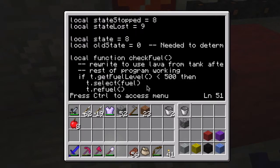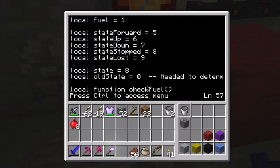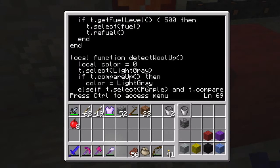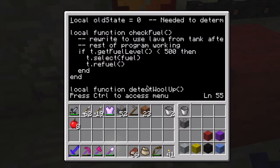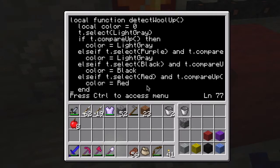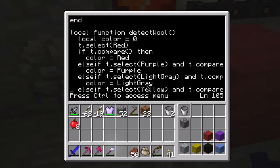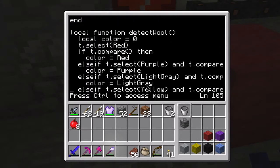We've got all this stuff for keeping track of the state, and we've got the colors here so it can tell if it needs to turn left or right, go up or down. I have the check fuel function, which I don't think I've actually used yet. Then there's detect wool up, detect wool down - they detect the blocks above and below and determine the color of the block. They also detect wool in front, detecting the color of the wool in front of it when it gets stopped.